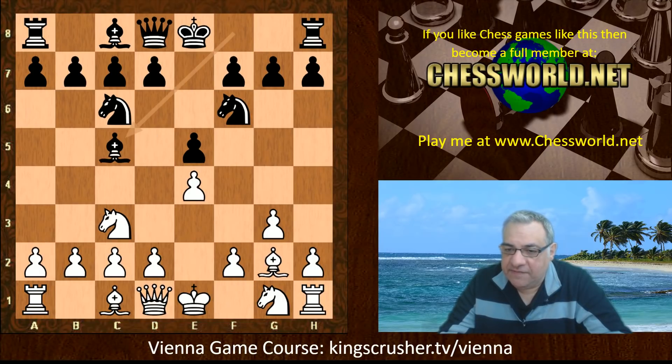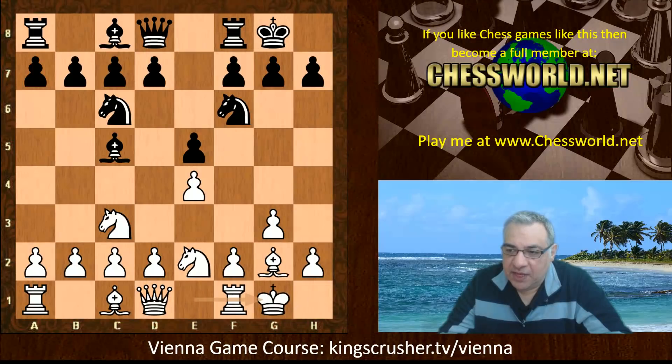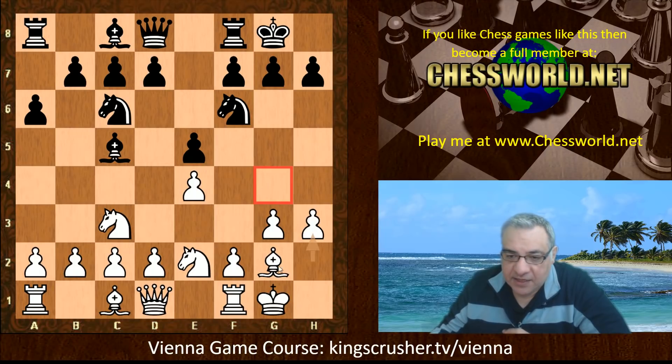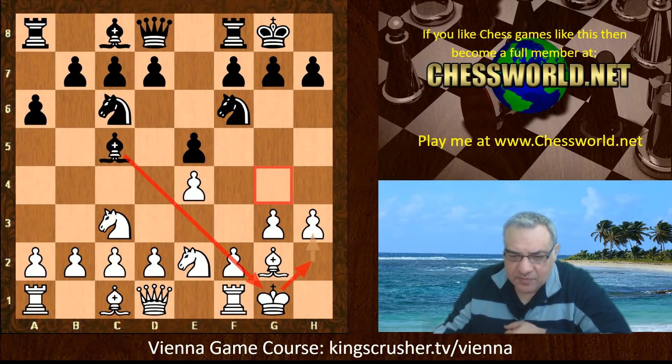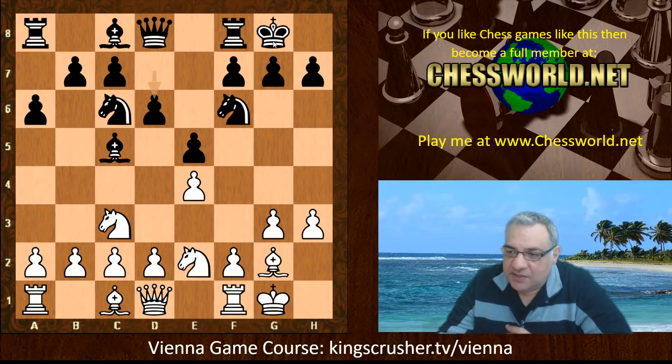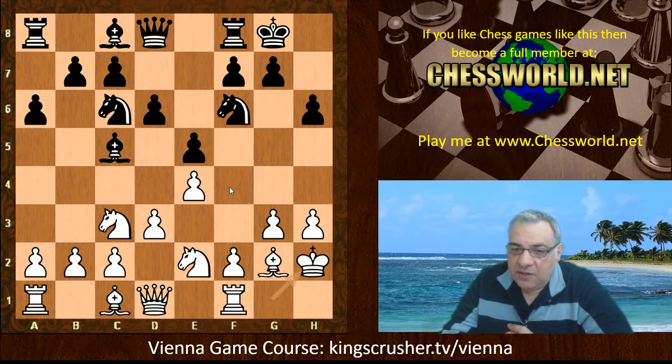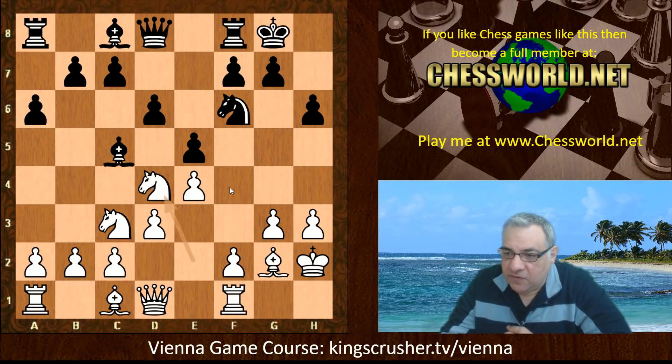So Nf6, Bg2, Bc5, Nge2, both sides castle, a6, h3. This looks like a natural move to take away the g4 square from black, to give the bishop h2 and take the pawn out of the line of the bishop so that f4 can be used later. F4 is a very King's Indian style move — one of my favorite kinds of moves in chess, to gain space and go for an attack. D6, d3, h6 — that stops the pin which could be annoying. King h2, getting ready for potentially f4.